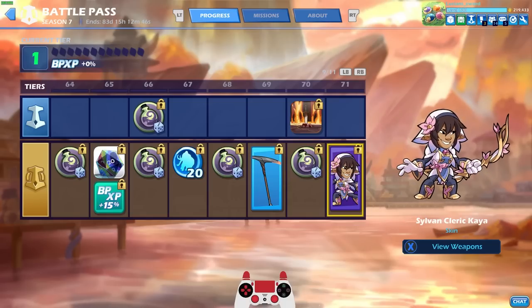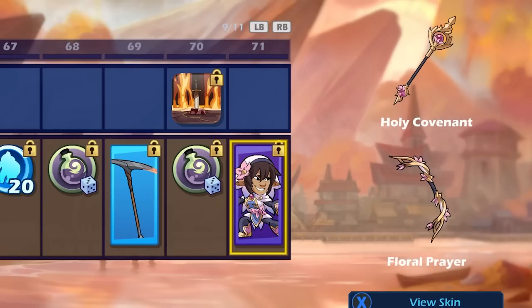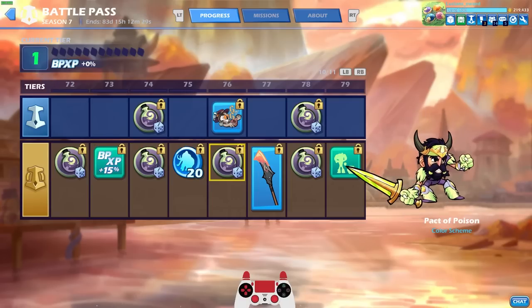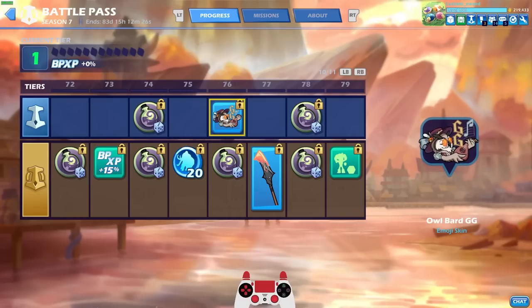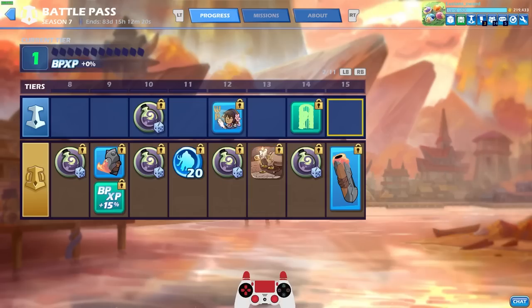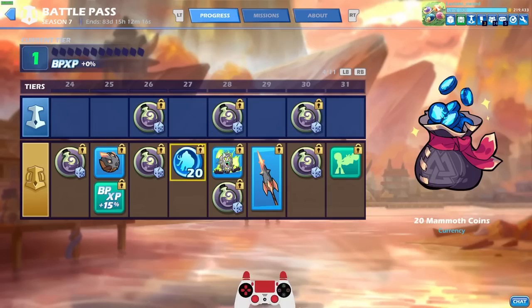This is the final premium skin other than the final, final skin, which is the Infernal Warlock Volkov. But this one is pretty awesome — I love the weapons. Look at that spear and bow, very flashy and cool looking. Getting to the end here. We got Reno GG, which is actually a free item. So I'm pretty sure the well played and the GG are free. Actually, almost all the emojis except the Volkov and probably the Jaeyeon ones.